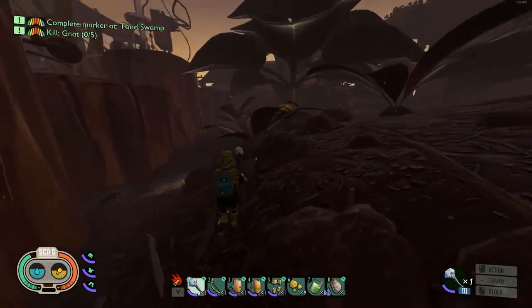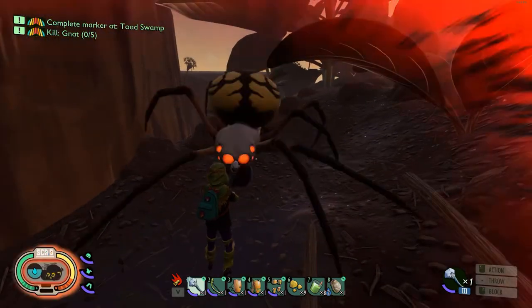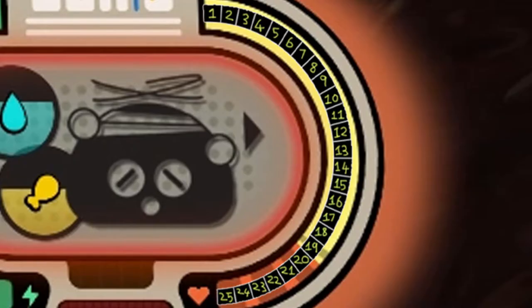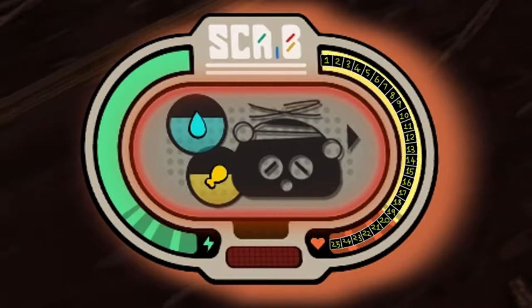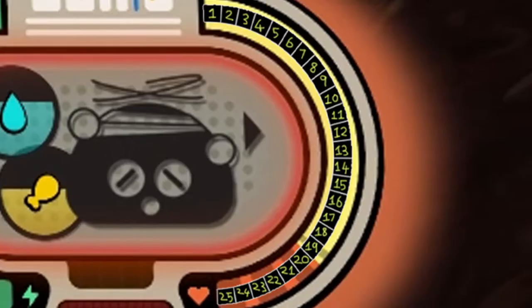First we'll be looking at the armor rating and how much damage resistance you get from a heavy hitting attack from the orb weaver, something like the one-handed strike. I've created what I call a damage ruler — essentially 25 segments that make up 100% of the whole. You can find out how much percent is missing based on the segments, as each segment is 4%. An unarmored one-handed strike deals about 76% of our maximum health as damage — 19 segments are missing, and 19 times 4 is 76.